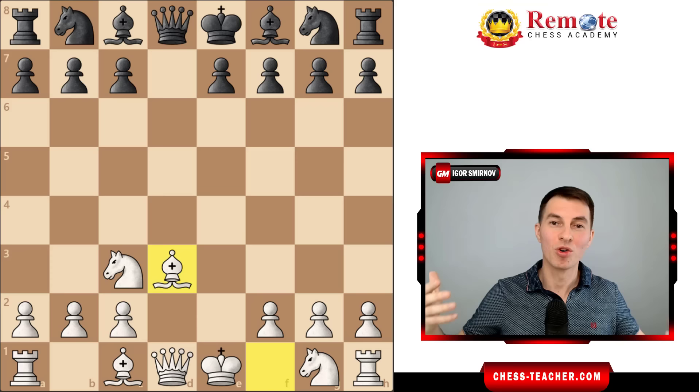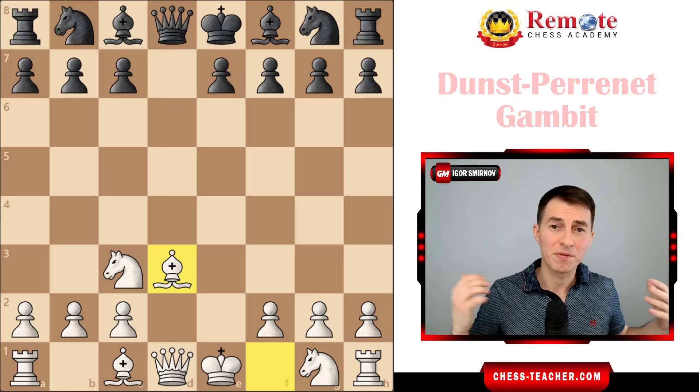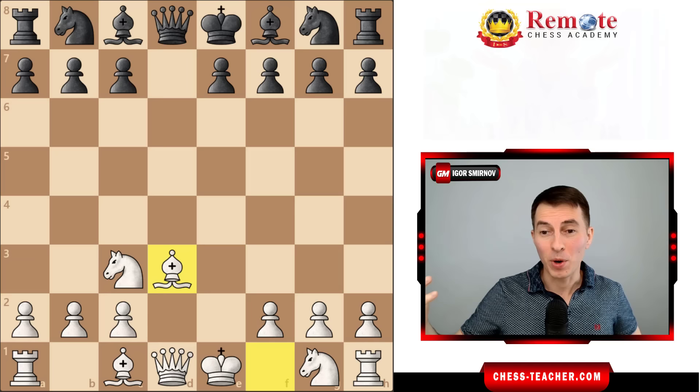Strictly speaking, I'm not saying that this is something completely out of this world, never seen before. This is an opening variation called the Danced Pyranet Gambit of the Van Geet opening, something like that. Perhaps you've never heard of it - neither have I, which is great, because it means that your opponents aren't completely prepared against this variation. Anyway, let's explore what may possibly happen here.